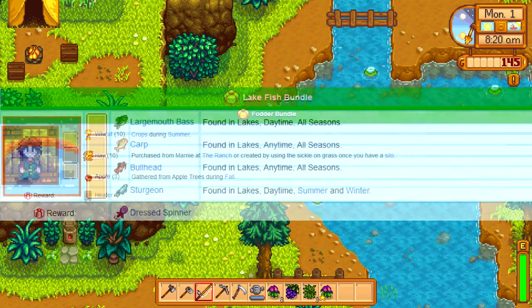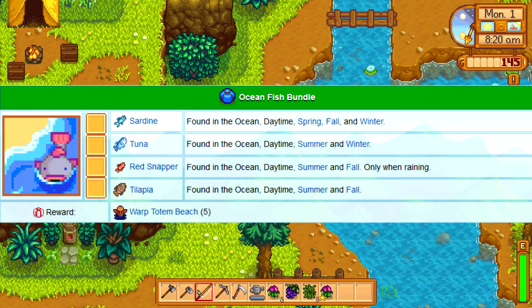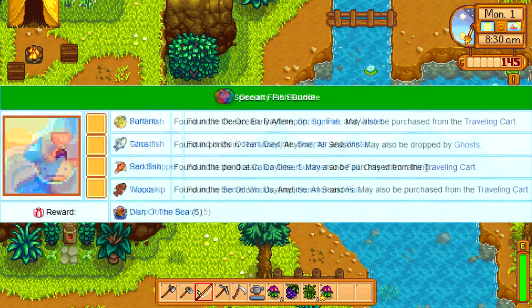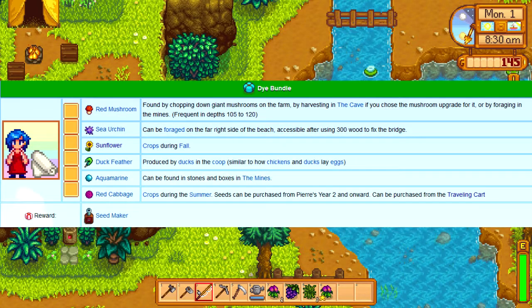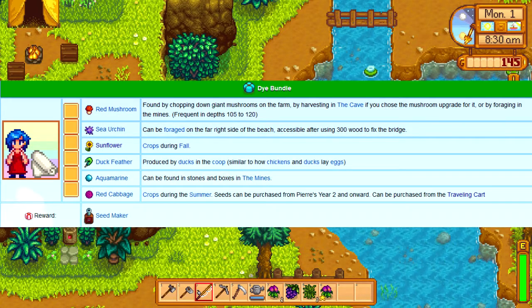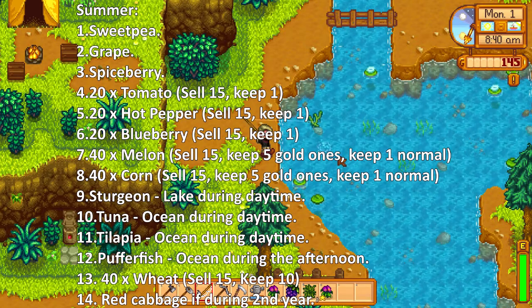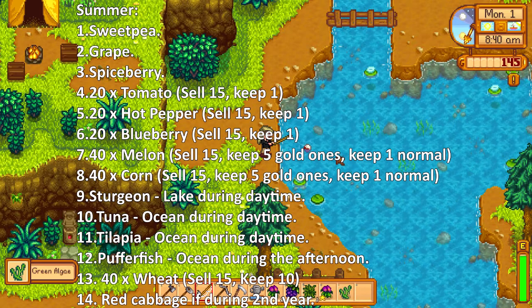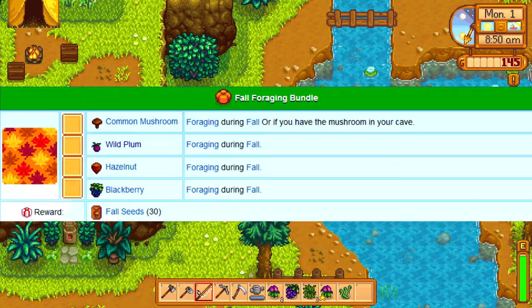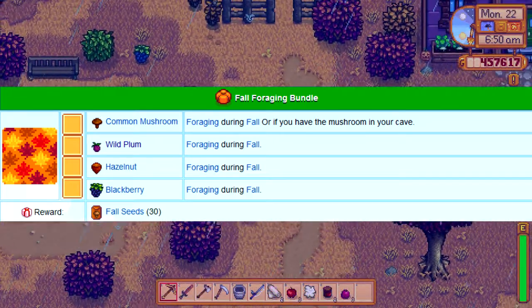During the daytime in summer, go to the lake to catch a sturgeon, then go to the ocean to catch a tuna, a red snapper, and a tilapia. Pufferfish can also be caught in the early afternoon. If you are past the first year, Pierre starts selling red cabbage during the second year, which is needed for the Dye Bundle, so you can buy that too.